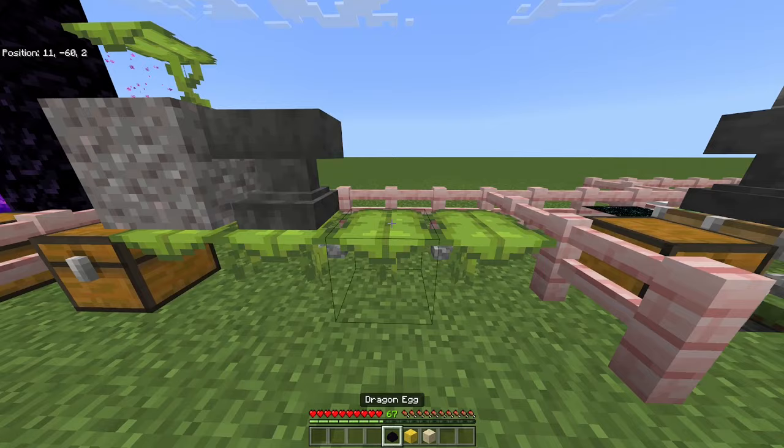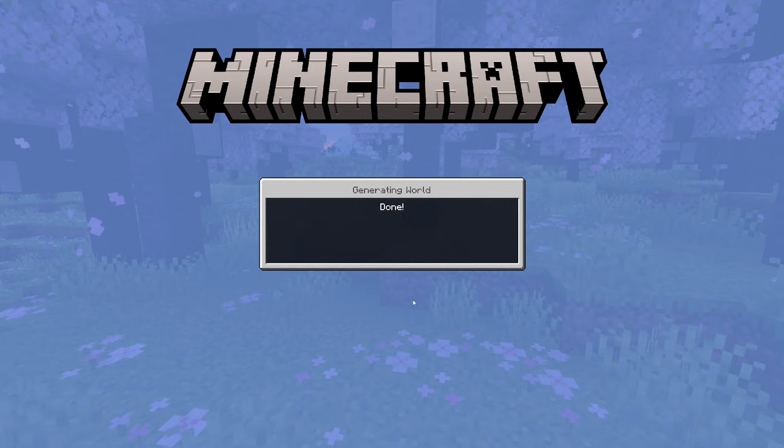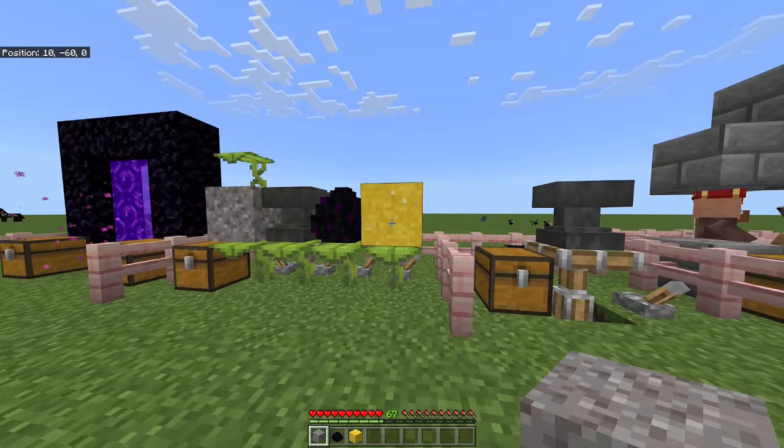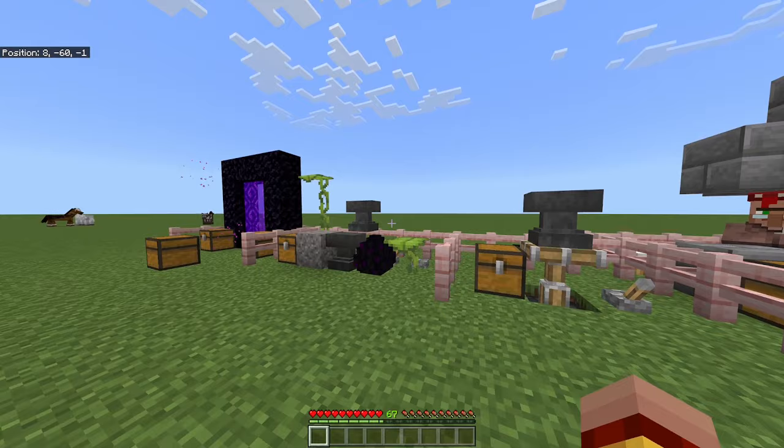Once you have everything set up, to duplicate the items you just have to save and quit your game. When you're back in your world, you will see the items dropped down but they're still on top of the drip leaf as well, so you duplicated all of them.